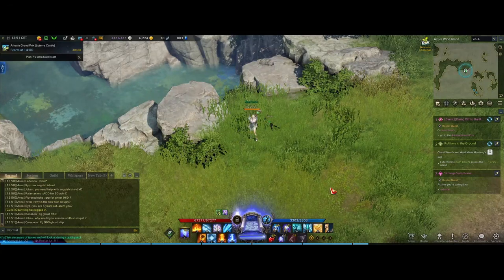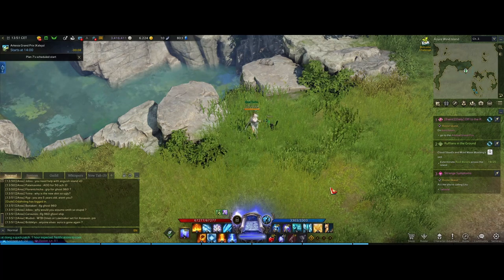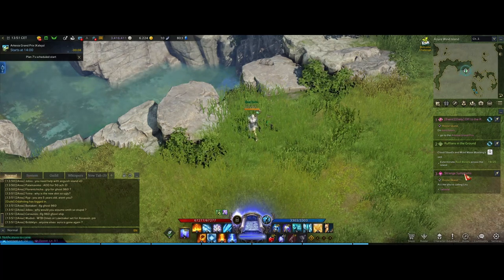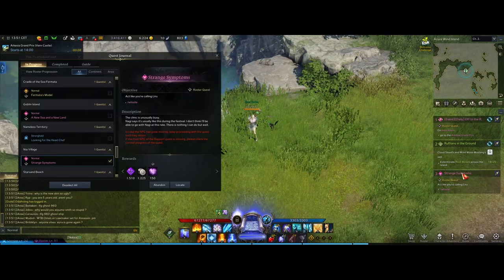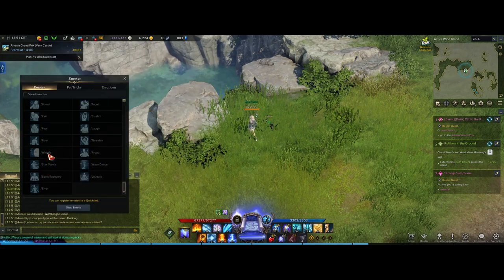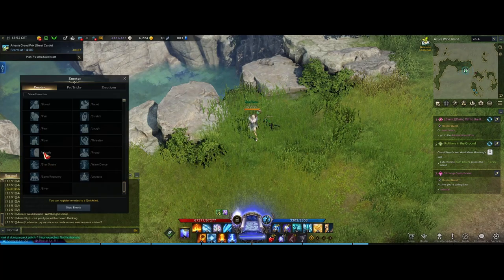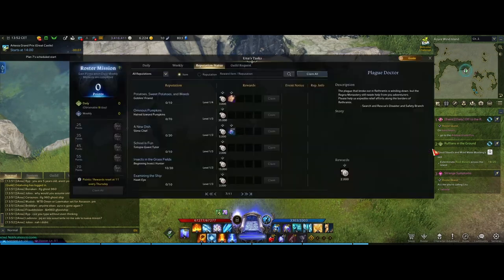Hey guys, Uzun here. Today I was doing a report quest in Punika called Strange Symptoms, and while doing this quest I need an emote called Whistle. I checked and I don't have it. To get the Whistle emote, just press Alt+J from your keyboard.